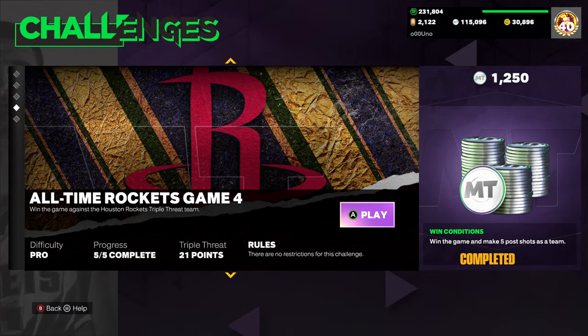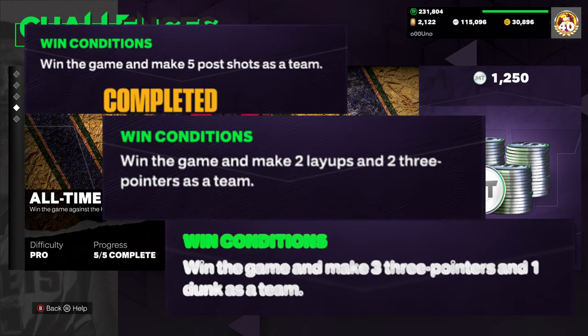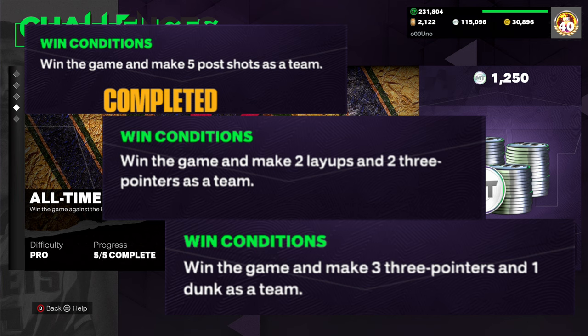In the fourth game, you're going to have to win under certain conditions. These conditions may vary depending on each game. You're going to either have to win the game by making five post shots as a team, or maybe two dunks and two assists as a team, or maybe three three-pointers and one dunk as a team. It's going to vary — you're going to see different requirements for each team.